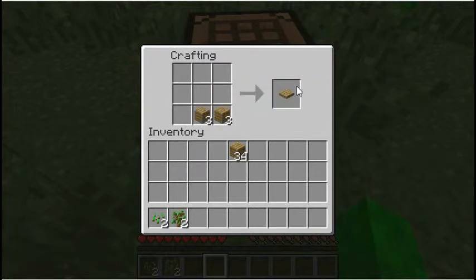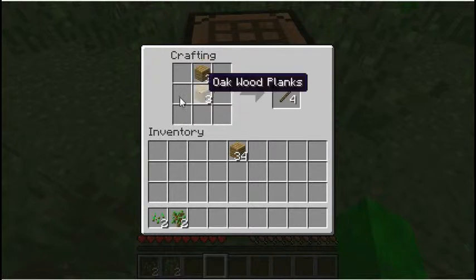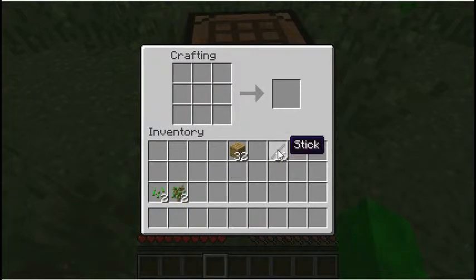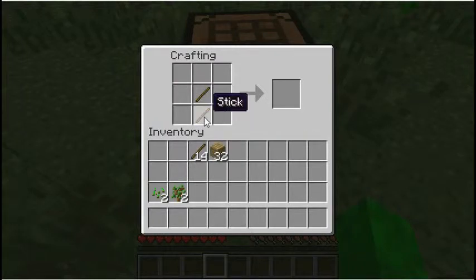What I recommend doing is turning all your logs into planks. Planks are what you use to build stuff. Now make some sticks like this — just two wood planks on top of each other. It can be anywhere on the crafting grid. To get them all at the same time just hold Shift and click — see it automatically moves to your inventory.